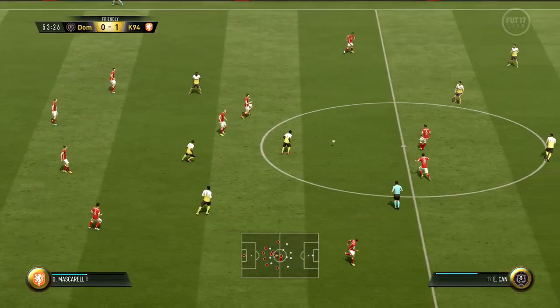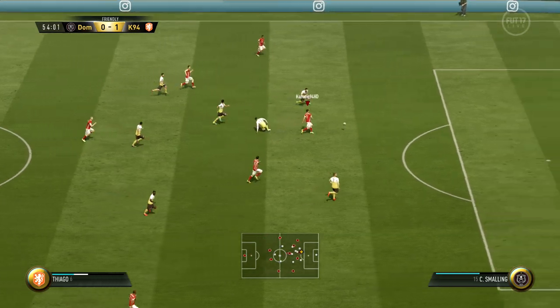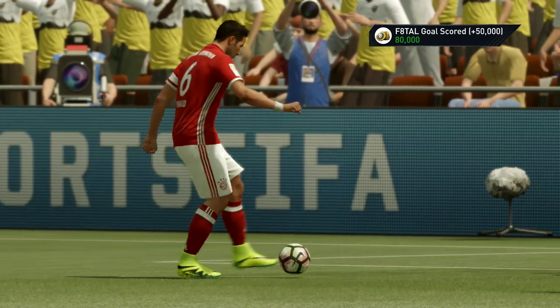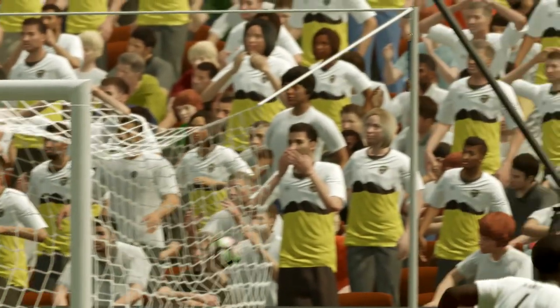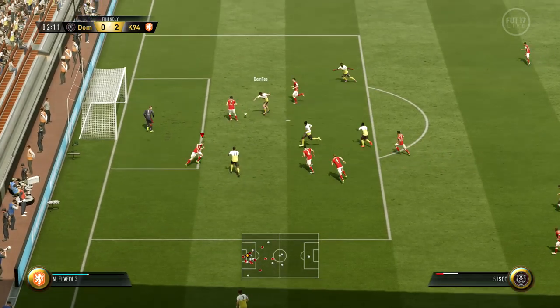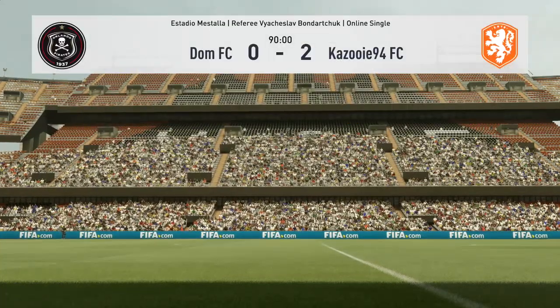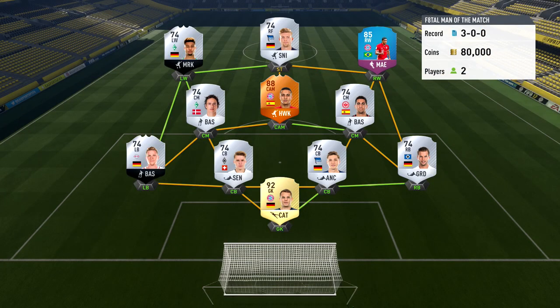A few minutes into the second half, we make it 1-0 with Eswine. I decided to put him as a striker even though he's a right forward. Then two minutes later, it is Thiago with some great skill moves, and with a left foot shot — pretty much outside foot — he puts it into the top corner, making it 2-0. All of a sudden we're 2-0 up and we're up 80k. Then in the 83rd minute my opponent gets himself a big chance too, but there's a good save from Neuer. That's how the game ended — the first game which actually counts, we won, and we get 80k.